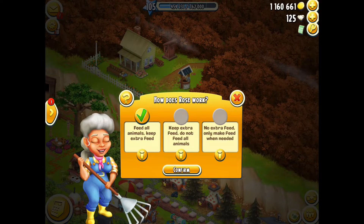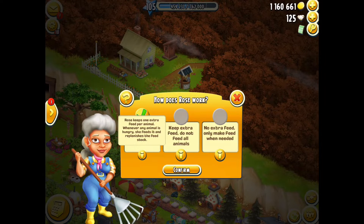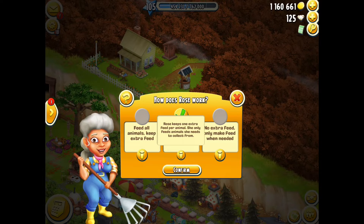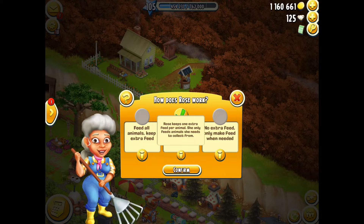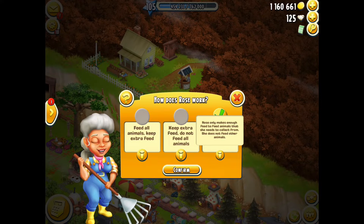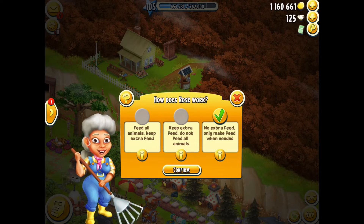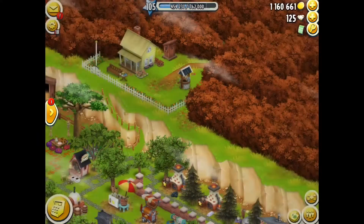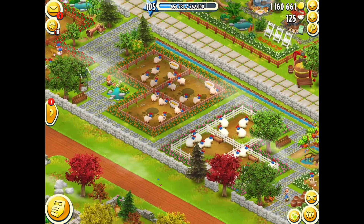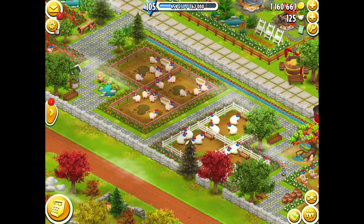If you go back to her settings, I have her on 'feed all animals and keep extra feed' — she'll feed the animals whenever they're hungry and then make the feed again. If you have her on 'keep extra feed, do not feed all animals,' she'll only feed the animals she needs to collect from. If you have her on 'no extra feed and only make feed when needed,' she only makes enough feed for the animals she collects from, but I want her to keep enough feed for all animals so it's easier.